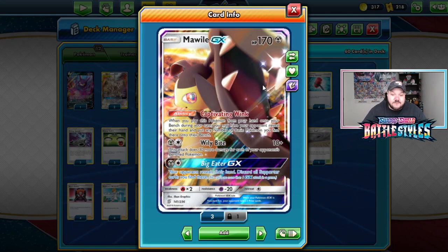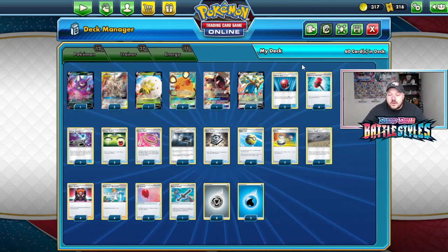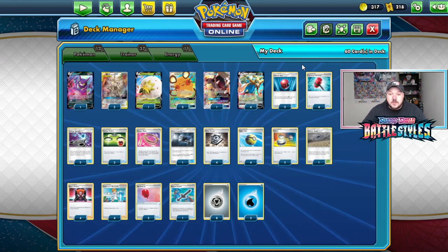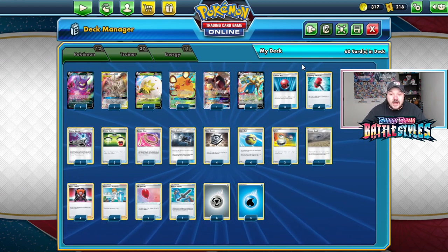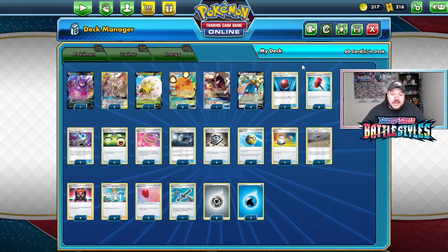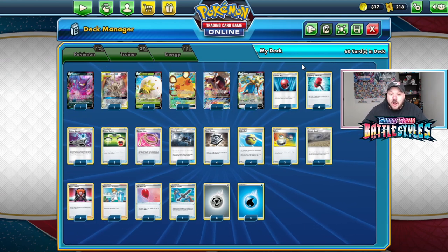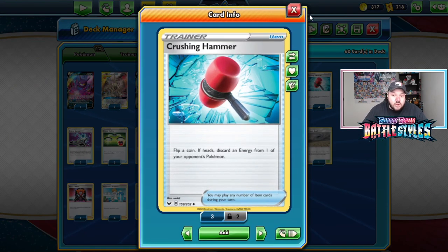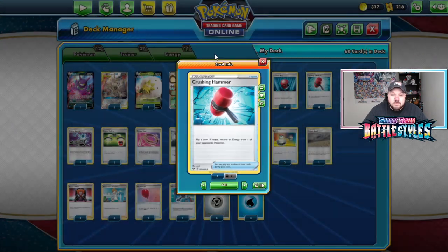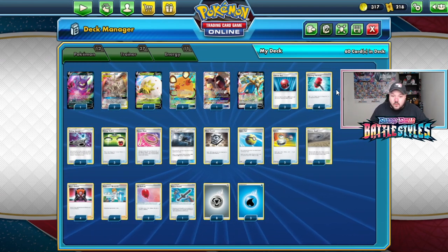Ultimate Ray does 180 damage and can power up one of your Pokémon with three basic energy cards. Zacian V works naturally — it's like peanut butter and jelly. ADP lacks Energy acceleration and Zacian V fills that role, accelerating energies on the turn you're not using Altered Creation GX, drawing cards, and doing big damage. Mawile GX allows you to bring down Pokémon your opponent might be hiding in their hand, and Wily Bite is certainly a valuable attack. Crushing Hammer being good against Rapid Strike Urshifu VMAX, Eternatus, and other ADP decks — it's a degenerate card mixed with a degenerate strategy that's very consistent.